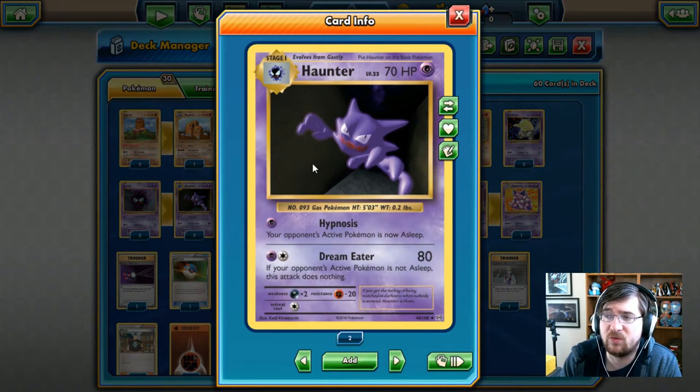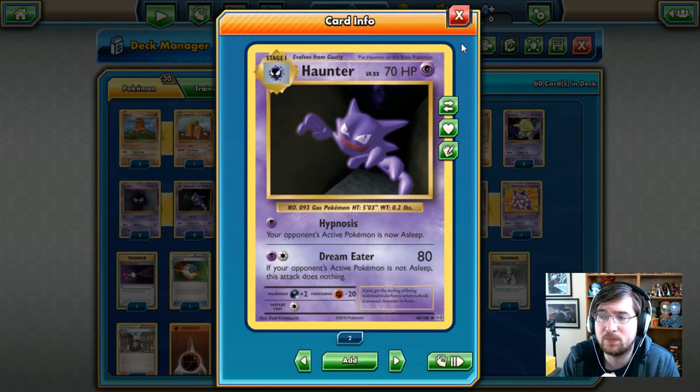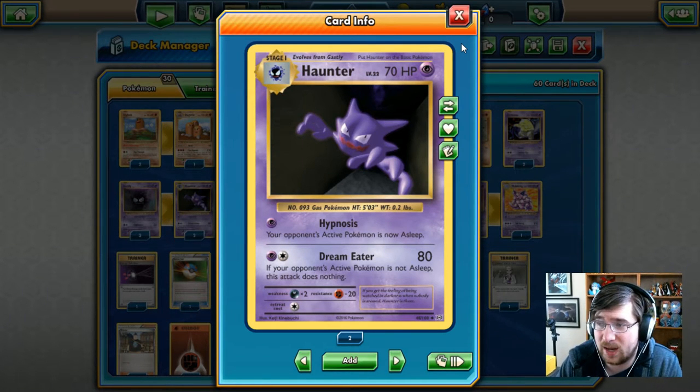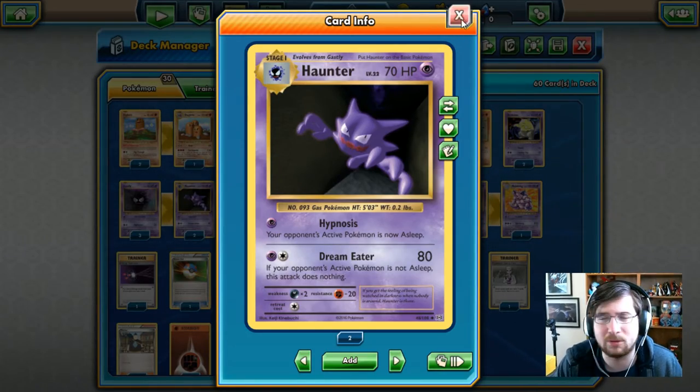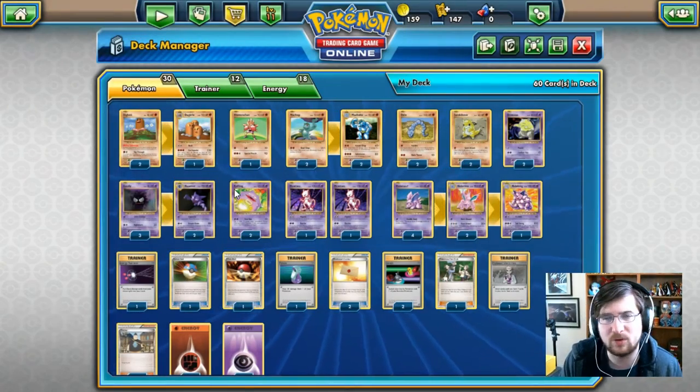Our next one is going to be Haunter, 70 HP psychic type Pokemon, Stage 1. Has Hypnosis — one psychic energy, you get to put your opponent to sleep. You've also got Dream Eater — one psychic, one colorless. If your opponent is not asleep, this attack does nothing. But if it is asleep, you're going to do 80 damage. So that's not terrible, but sleep is a very unreliable status. By the time Haunter would be able to attack, it gets two coin flips and there's a possibility that it's going to wake up. So I would hope in a natural deck you would probably want to run this with Hypno's ability that puts everybody to sleep.